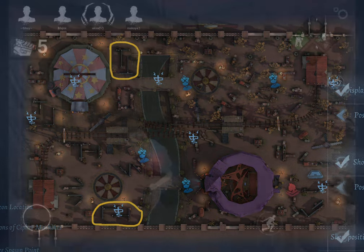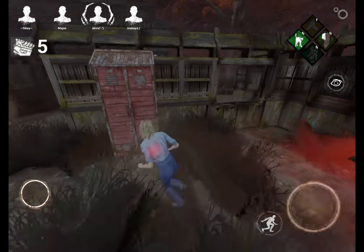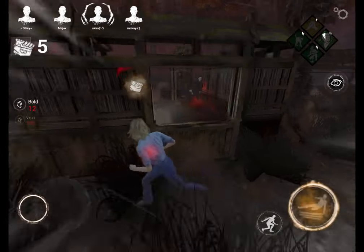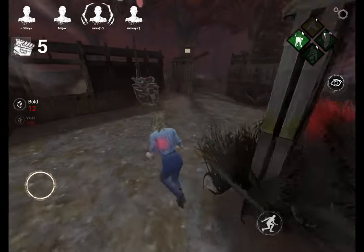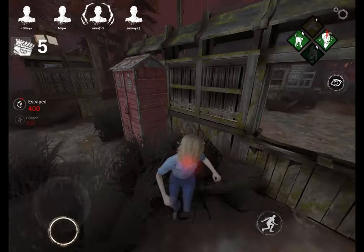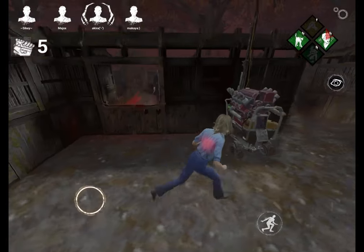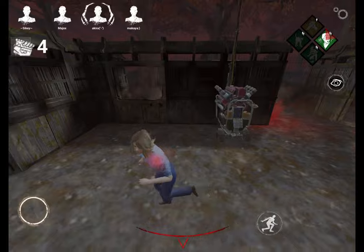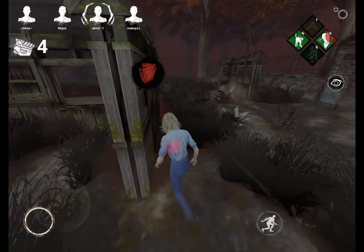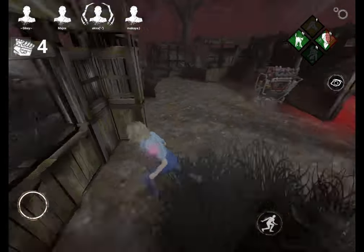Interestingly enough, this area actually first came from a game called Dead by Daylight, which Identity V was inspired by. In that game, the T-walls are quite common and it's important that you know how to use them. However, in Dead by Daylight the hunters can't hit you through walls - in Identity V they can, and they also have much better speed bonuses. There is still something to be learned from this area that looks quite strikingly similar to the ones we see on places like Moonlit.